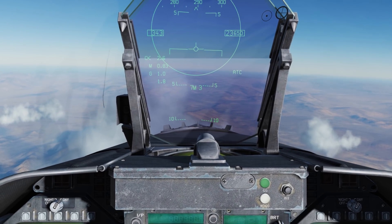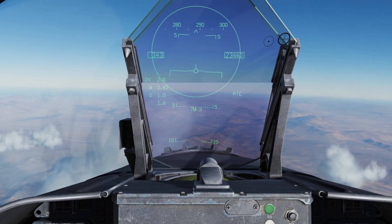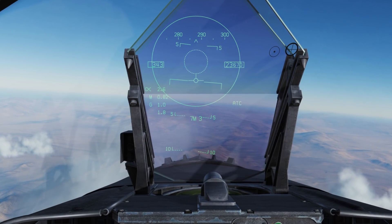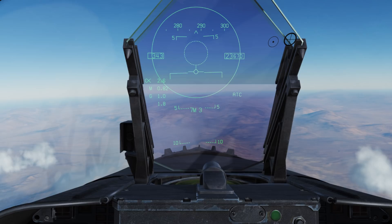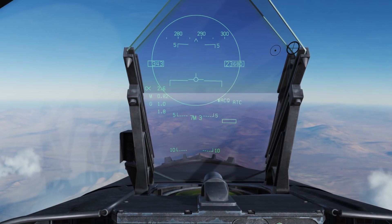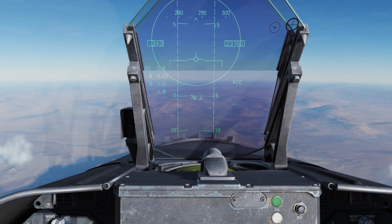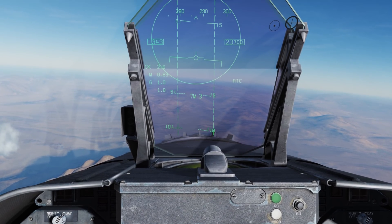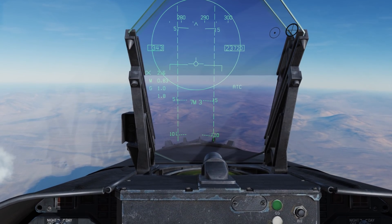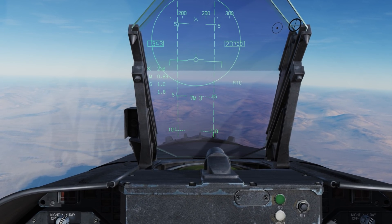Just like the Sidewinder, we can also use the ACM modes — Air Combat Maneuvering modes — and they work really well for the AIM-7 as well. We press castle hat up to go ACM, which defaults to boresight. We can also go down for Vertical ACM or left for Wide ACM. It's a very handy mode for snapping a lock when you're in a dogfight. The Sparrow has a very large warhead, so it can do a whole lot of damage. I very much hope you enjoyed this initial look at the AIM-7 — see you next time. Thanks.